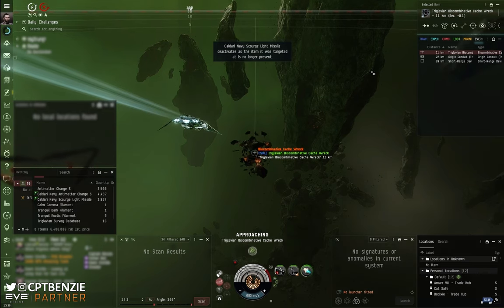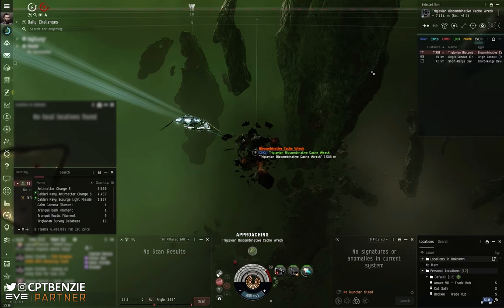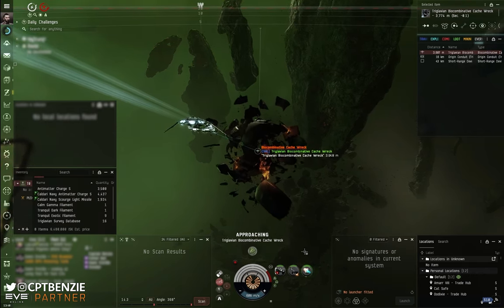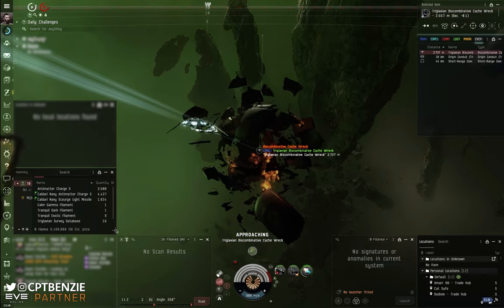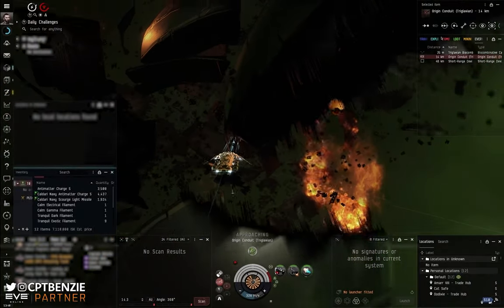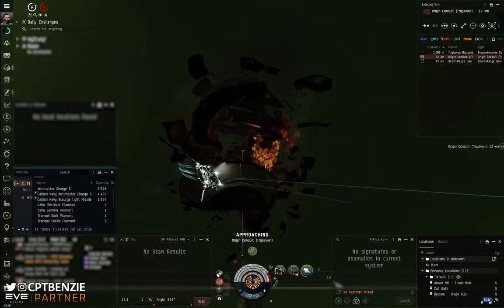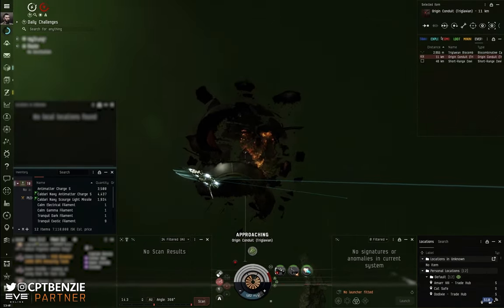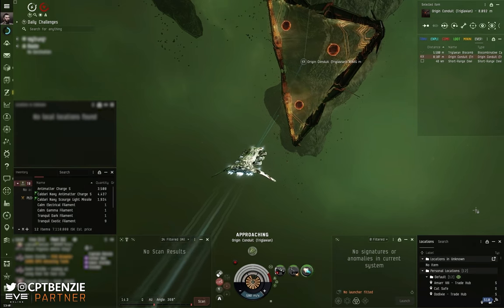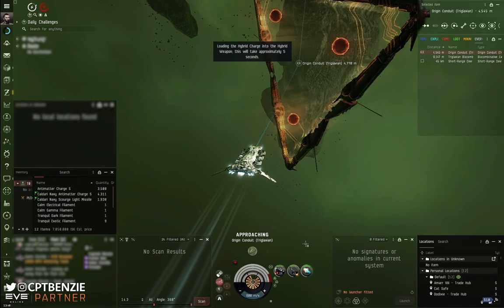Looking at the clock in the top right, the run took a little over five minutes. The 6.4 million ISK shown in the loot window includes loot from two runs at this point, plus the anti-matter charge costs. But this is good ISK for this tier of gameplay. The cost of the Cormorant pays back in about three or four runs, so as long as you survive those first few, the ship has more than paid for itself and everything after that is pure profit.